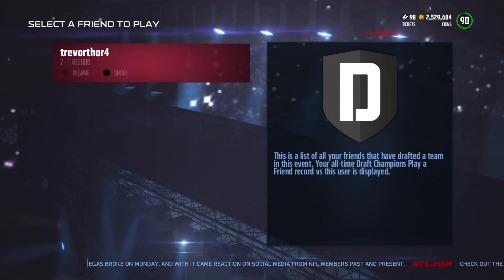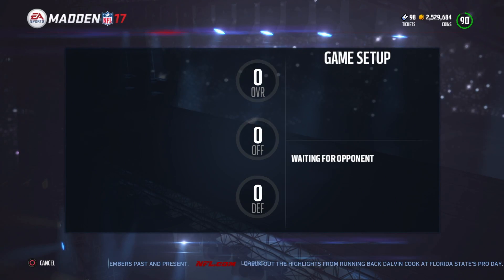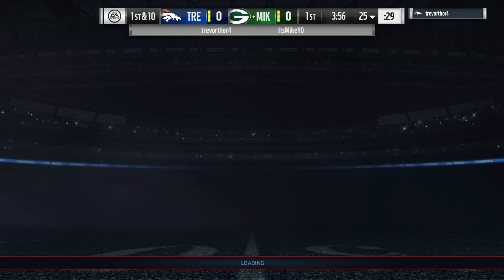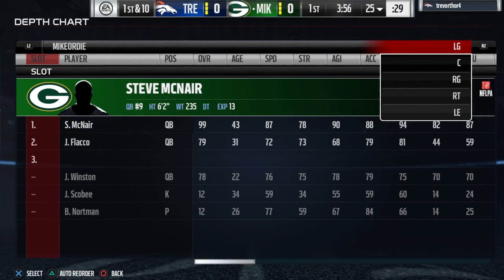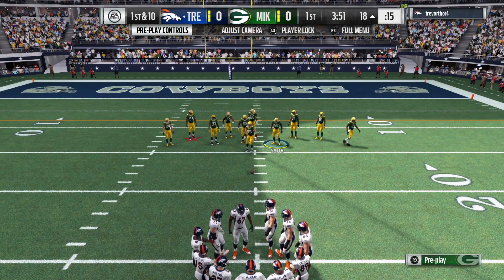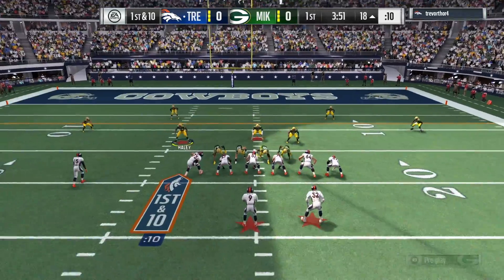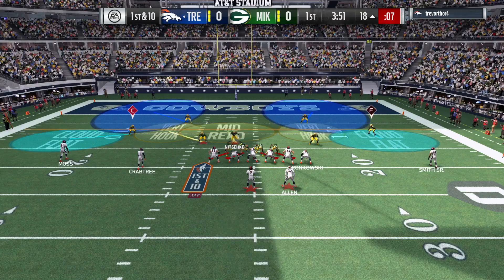This was done in Play a Friend mode — I actually went and played my cousin. I wanted to see how the duplicated players would show up in-game. If you go into the depth chart and look at the left outside linebacker and right outside linebacker, you see Charles Haley is populated twice. But once you go on the field and go into your formations — clicking a formation that has both positions, like the 4-3 — both weren't there. You had Derrick Morgan on one side and Charles Haley on the other.